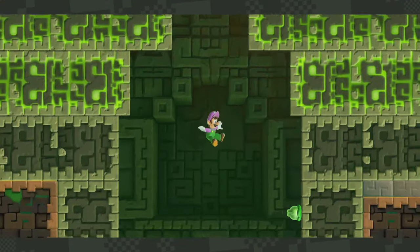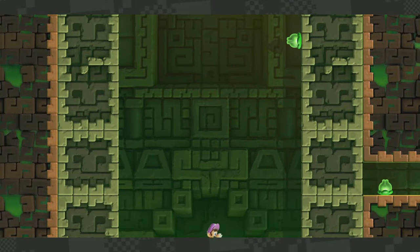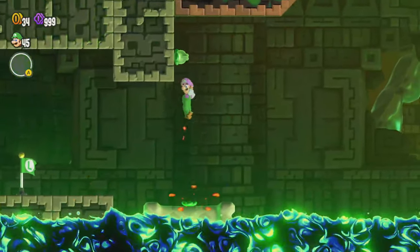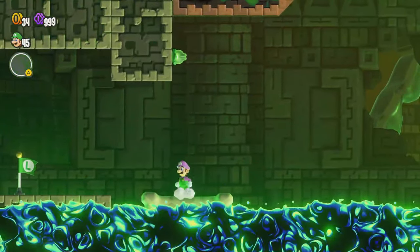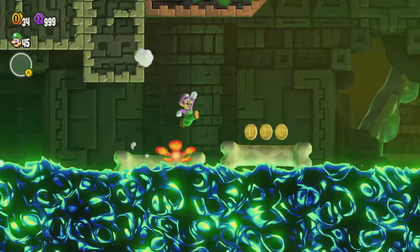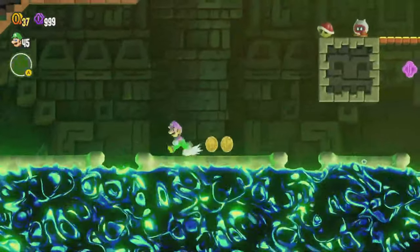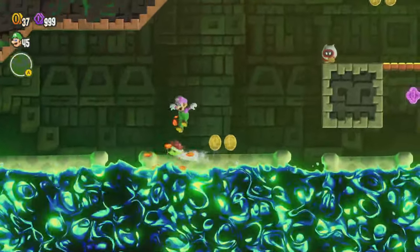We have a cutscene of Luigi falling here. We can't move or shoot bubbles, so we can't collect those flowers or activate those blue flowers right now. We got a checkpoint flag, and what we want to do is get up and reach that as soon as we can, because the lava — the blue lava — is now rising. If we could get this shell that's kicked at us, that'll save us a bit of time.